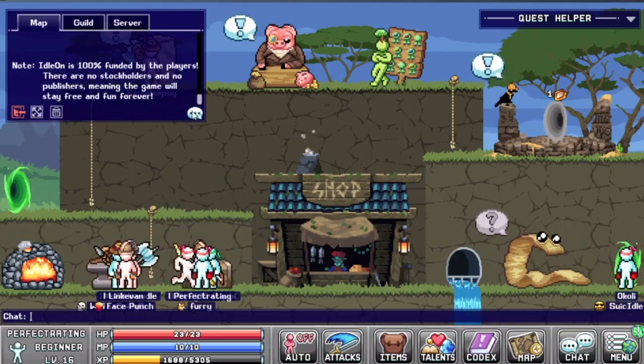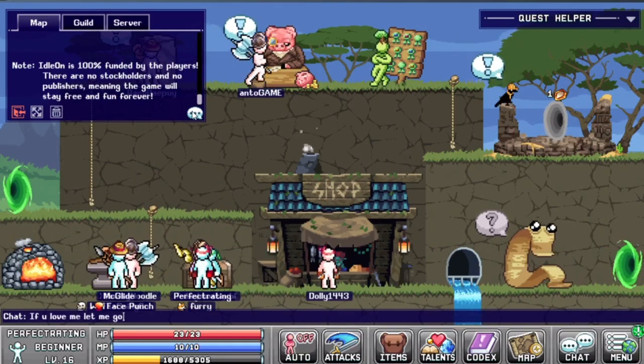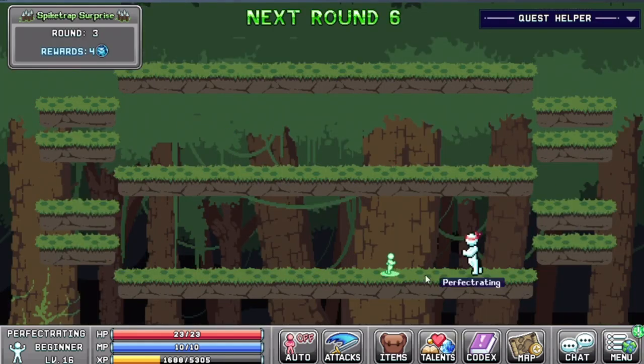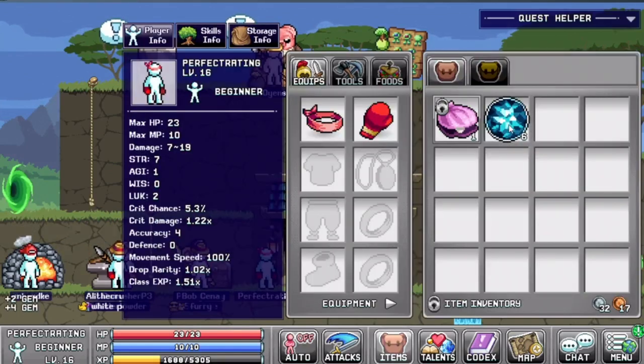Number ten: there is also a mini game called the spike trap mini game where you can get free gems. If you type in the chat 'if you love me let me go,' it will teleport you to the mini game. This mini game starts every hour, so you want to make sure you are there a few seconds before the hour. By doing the mini game and trying to survive as long as you can, you will get some free gems.